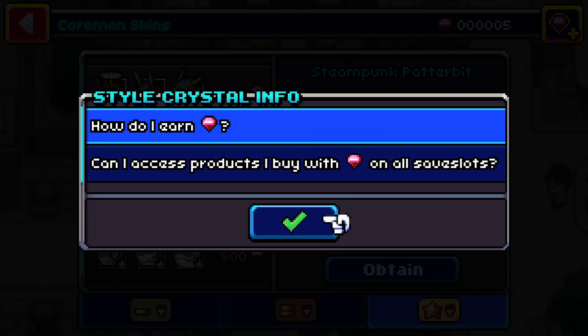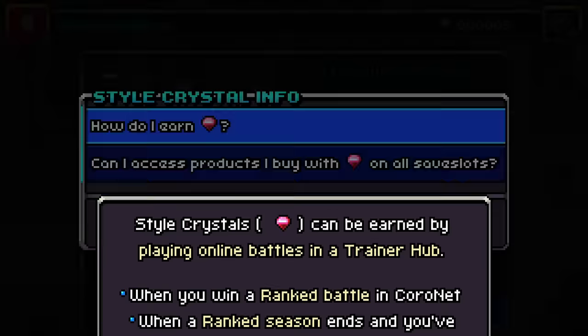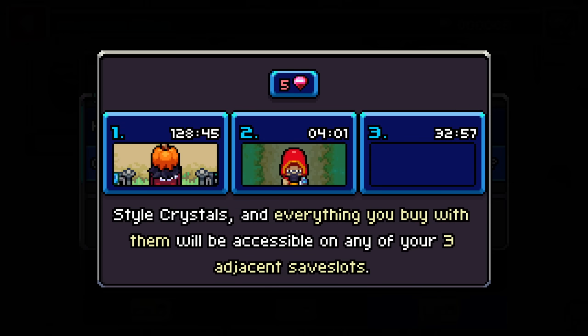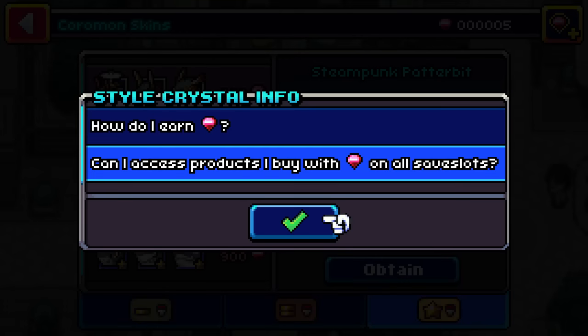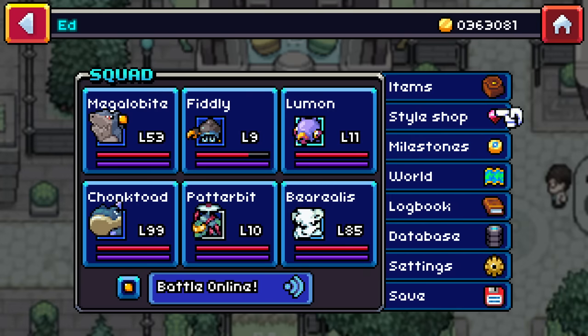If you go to the top corner it'll tell you how to earn gems. Style crystals can be earned by playing online battles in a trader hub, when you win a ranked battle in Coronet, and when a rank season ends and you've secured a place on the leaderboard. Also, if you purchase something on one of your accounts it works for all your accounts — so even if only one save file has the Orca Megalobite, it'll transfer over. Gems work across all save files.